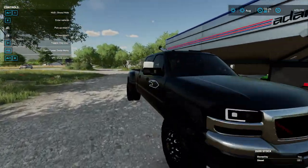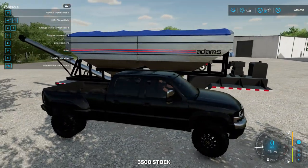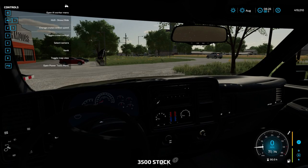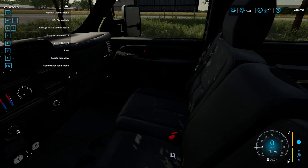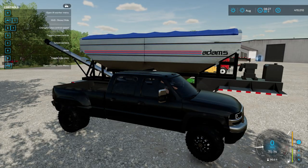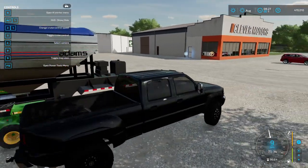First off we have this Duramax to check out. Does it have an interior? Fingers crossed. It's got an amazing interior too. Jesus, this is pretty. Alright, let's see what we can do to it.